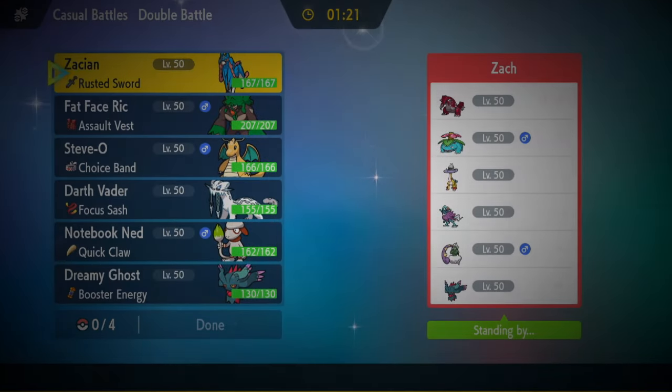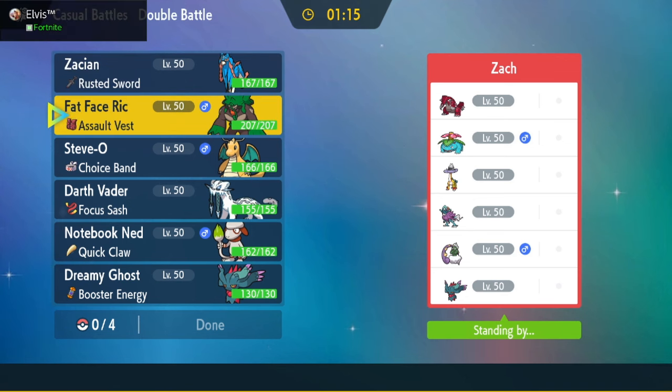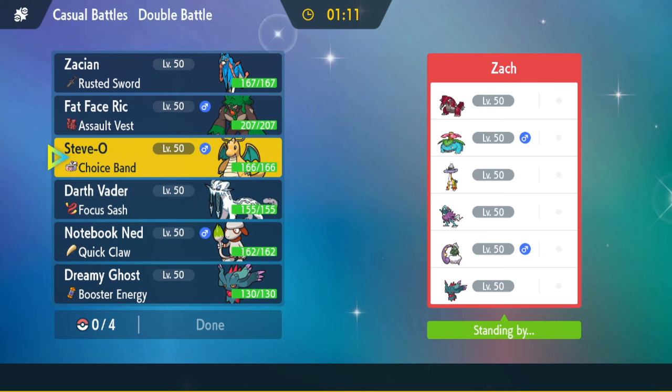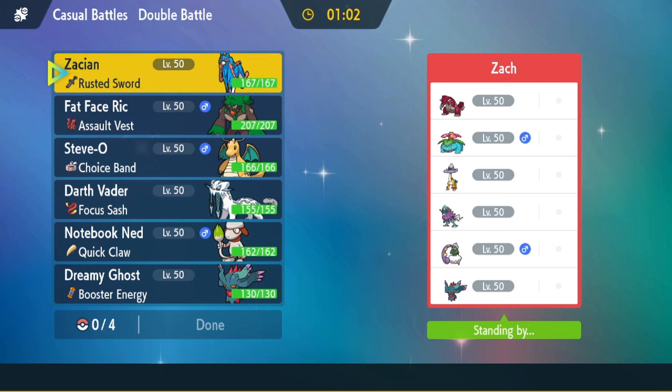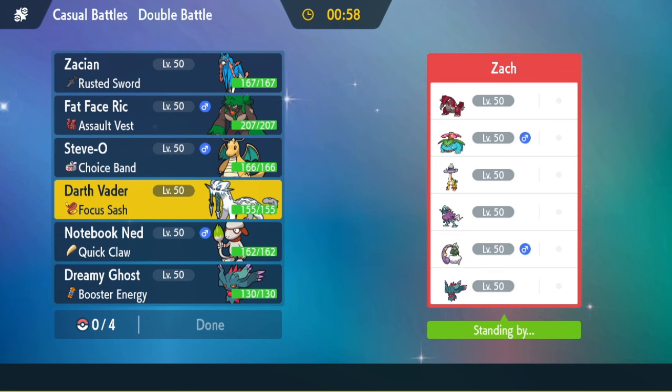We are going against a Regulation G Groudon Sun team. This is going to be a real pain to go against — it's going to be one of those really 50-50 games. The one thing I think is really good here is Priority Spam, because it outspeeds. I don't really have to worry about the Venusaur because I think it's actually kind of a threat to my team, especially in the Sun, because it outspeeds everything. So I'm kind of forced to bring Priority here.